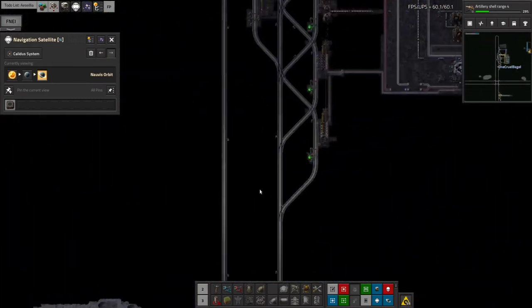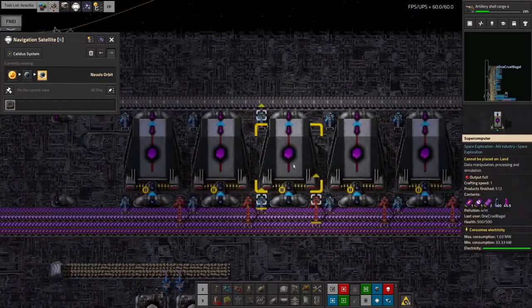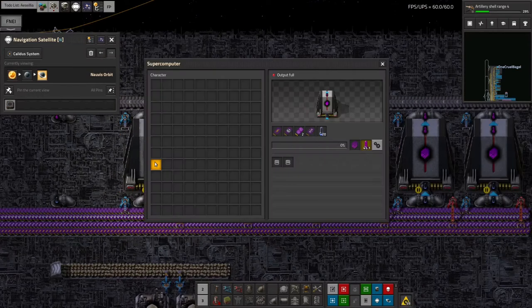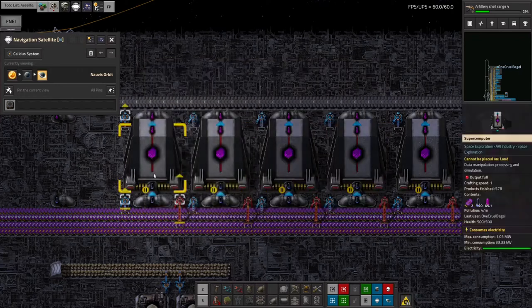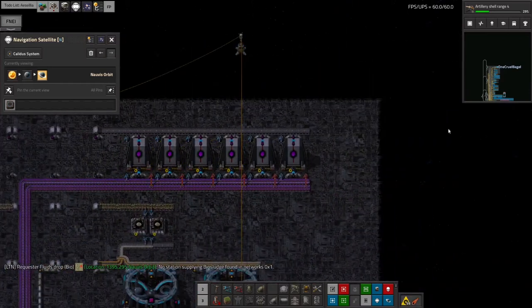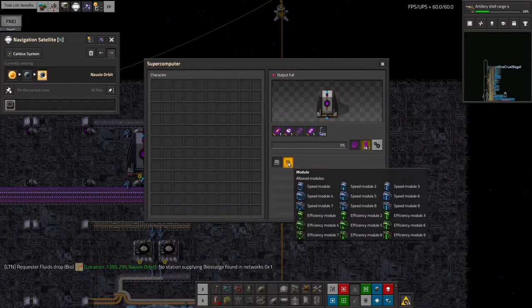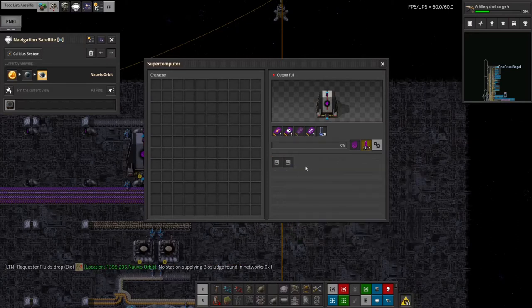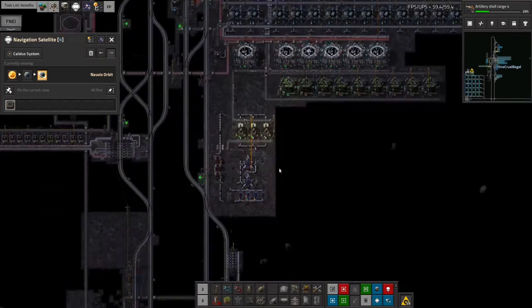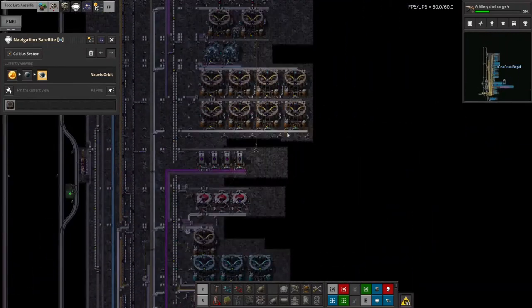There are lots of other things that use supercomputers — for example, turning all the data cards into science packs uses supercomputers. For that one, there's no advantage to using a Tier 2 supercomputer apart from it running twice as quickly, so I might as well leave it running with Tier 1. If I want it to run faster I can just put in another row of six supercomputers. Actually, since I do have some Tier 2 ones, let me check — they've got an extra two module slots, so I could make them run faster or more efficiently. That would increase the speed advantage quite a bit and negate the power disadvantage. So they're not completely useless, but I don't think they're really worth it.